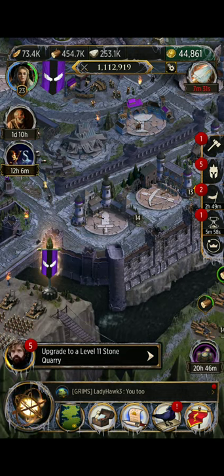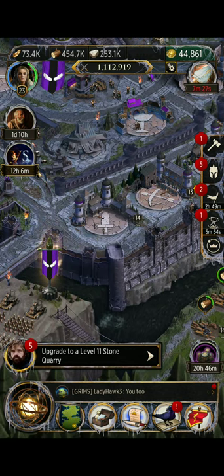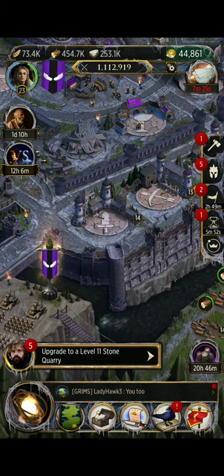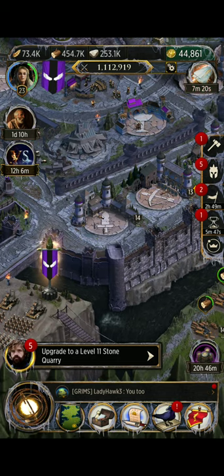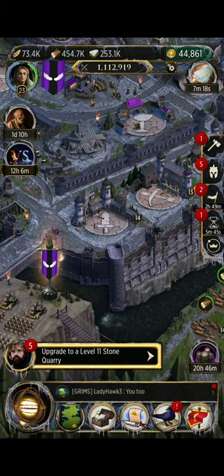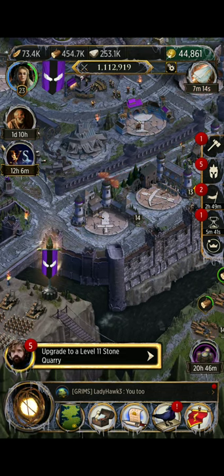Both if someone sends their cavalry at you, your infantry is going to be the strongest troop type against them at a base. And if you're going to attack someone's cavalry troops, or someone who's got a real heavy cavalry focus, you're going to send your infantry.